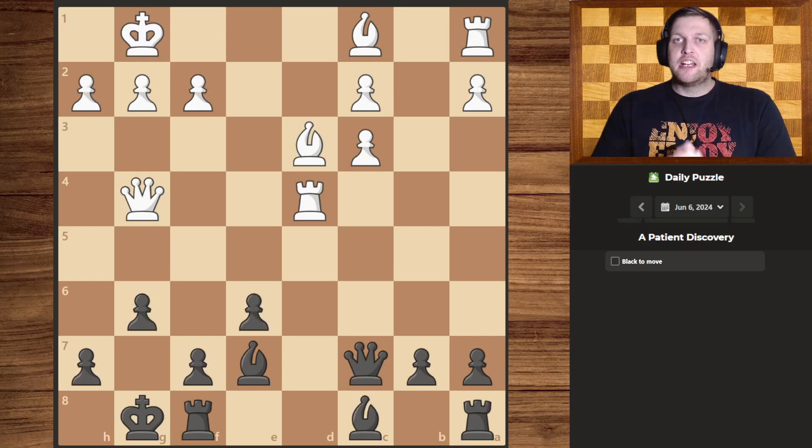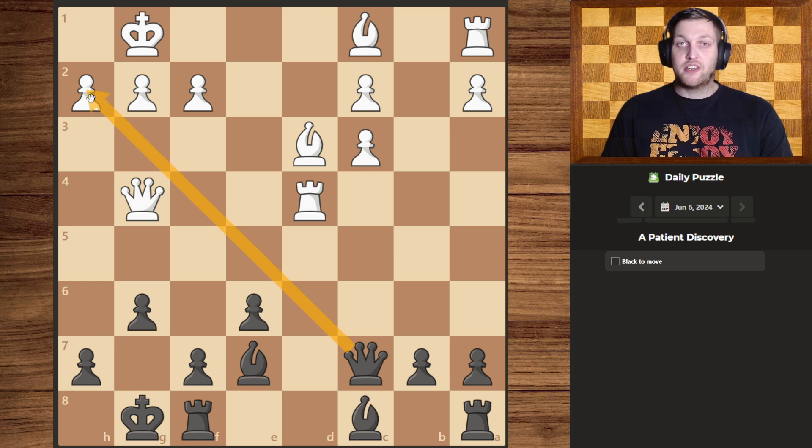Hello guys and welcome to today's daily puzzle, a patient discovery. Let's get right to it. So what do I see? Well, I see that we can give a check using our queen over here, but then the king can simply take. So I don't think that's the play.